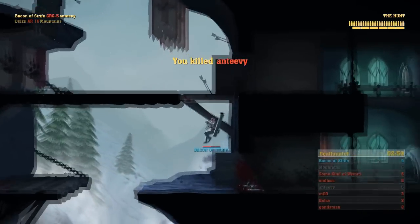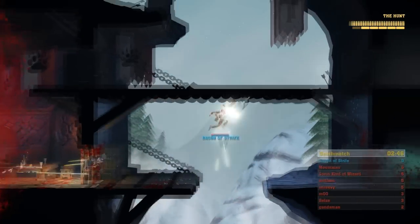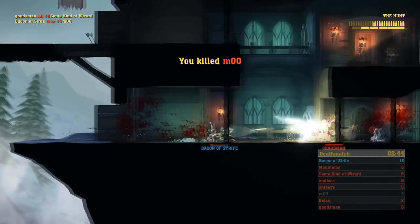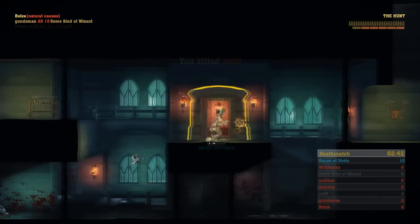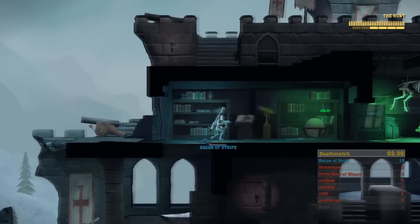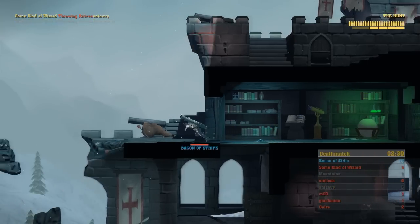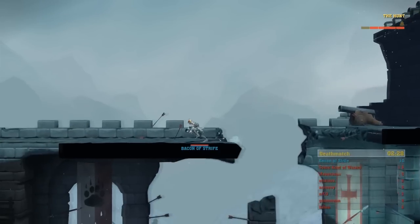In addition to weapon skins, you get cosmetic skins for the characters themselves, with three cosmetic slots per character. Just like loadouts, these are separate for each character. The three slots are: head, upper body, and lower body — mix and match whatever you want from what's available.